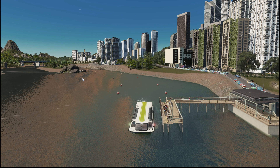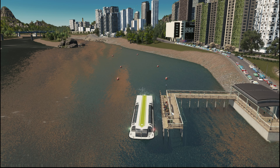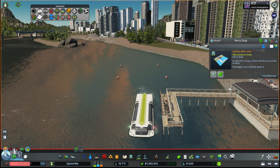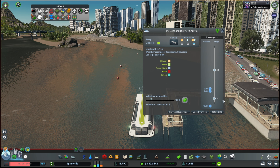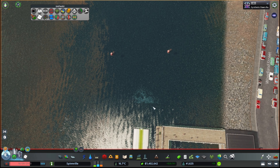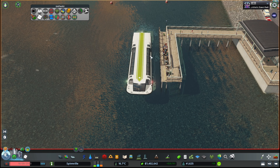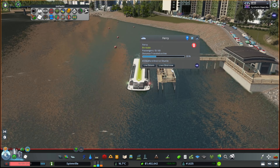I cleaned up that area, and while I was fiddling around, I had this great idea of putting down a ferry route that was almost like a river cruise for tourists — and it's already got a pretty big lineup here. With the game paused, let's come into our line details. 142 passengers, and I really like this ferry because it looks like something small that could fit under all the bridges and that kind of stuff. So we're going to set ourselves up to follow this ferry and enjoy the views around Spinville!